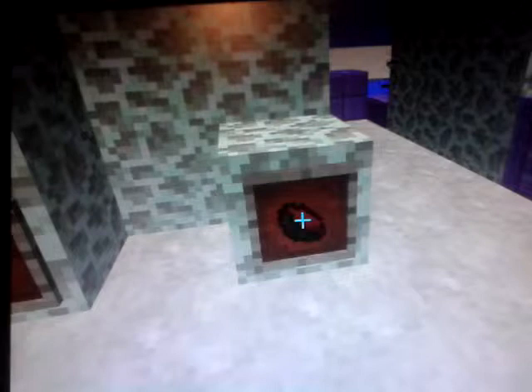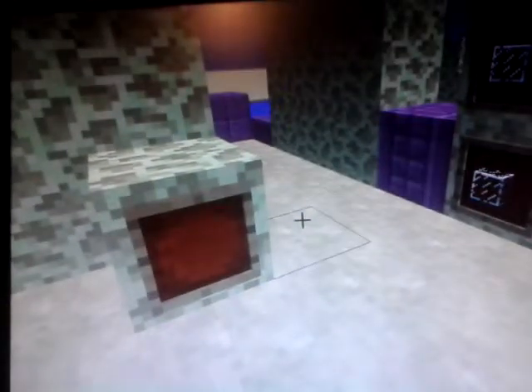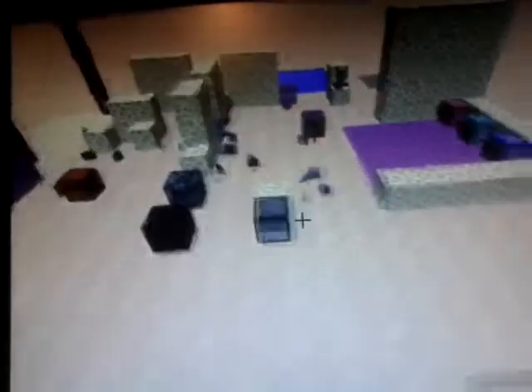Moving on to the beetroot soup - this is the last thing. Get beetroot from a village and a bowl from wood - three wood in the crafting grid - and then you get beetroot soup. Last thing of the day: crafting the end crystals. That's glass like this with an ender eye in the middle and glass around it. You can only place it on bedrock or obsidian, and this is what happens when you hit it - bang! And apparently silverfish go everywhere because these are silverfish blocks - sorry about that.